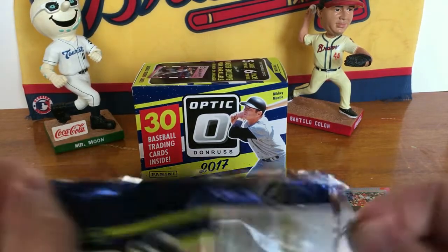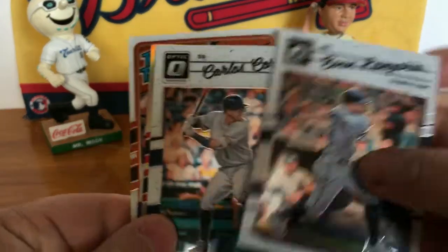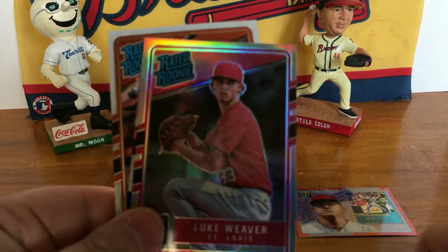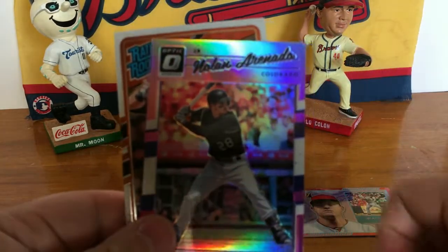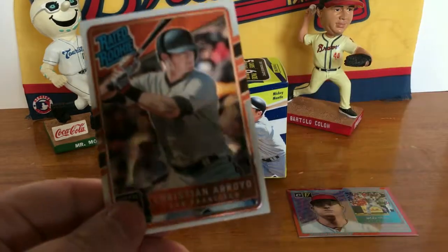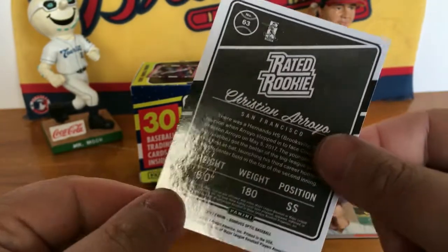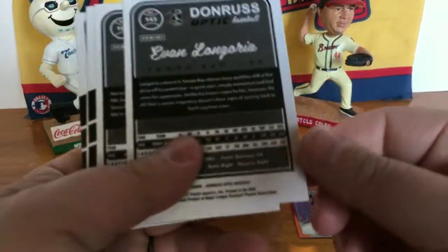Pack four: got Evan Longoria, Carlos Correa, got a Luke Weaver rated rookie, a pink Nolan Arenado, and a Christian Arroyo rated rookie from San Francisco. I don't think any of those are numbered.